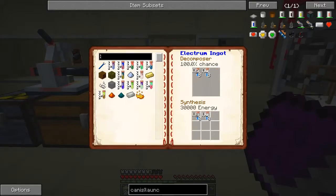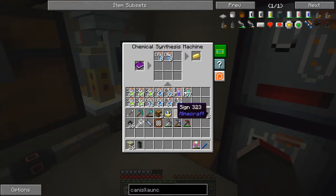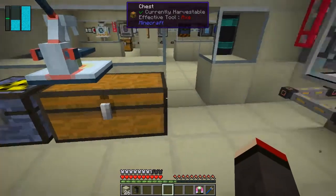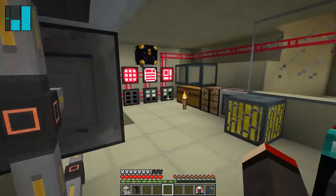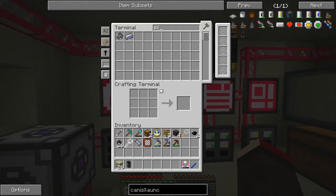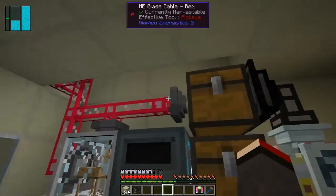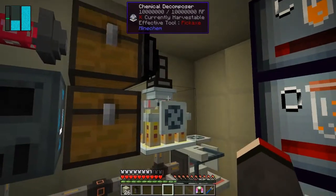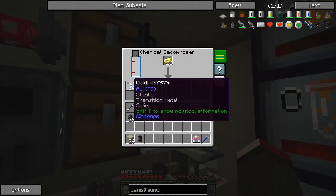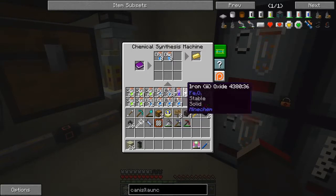The electrum recipe is 8 gold and 8 silver. Let's put that into the machine. We've already got some silver but we need gold — that's over here. We'll take 32 gold and 32 silver and process them. We've got plenty of both, and we can decompose these two to get more. Let's do the gold first, then put some into the machine to start the process.